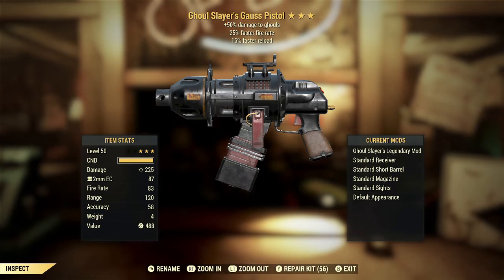This one is rather disappointing. We've got a Ghoul Slayer's Gauss Pistol with 25% faster fire rate and 15% faster reload. The Ghoul Slayer's effect is, in my opinion, one of the less useful Slayer's effects, simply because most ghouls are pretty squishy and you can typically put them down easily with non-legendary weapons. The idea of needing to keep a special weapon around just to deal with ghouls is a little silly. If you're hunting the big bloated ghouls in nuke zones, you might find more use for it — but if you're running something like Anti-Armor, Bloodied, or Aristocrats, you could probably do just as well.